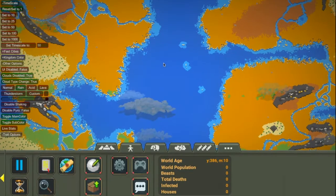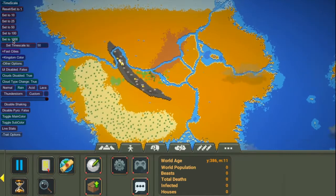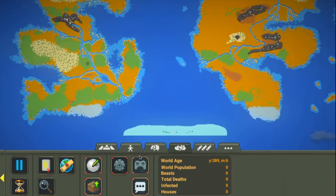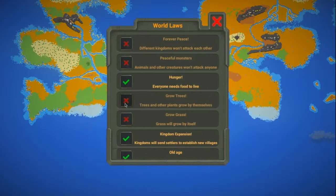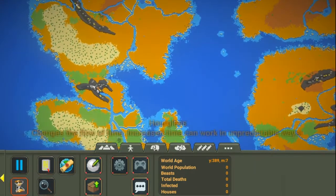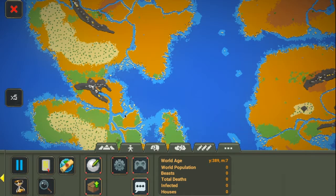There we go, that will turn it off temporarily. We'll allow the clouds to do their thing. Reset scale to 1. There we go — false. Okay, now I'm going to turn grass grows back on. That was insanity. What's cool about this mode with that mod is it actually affects that.